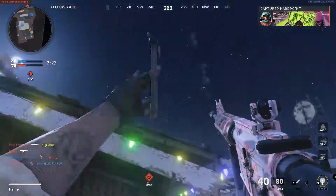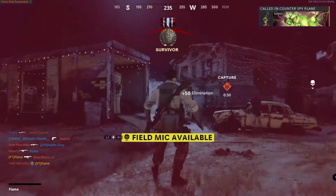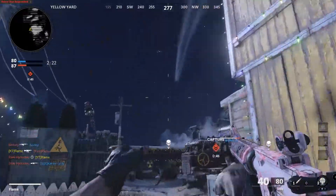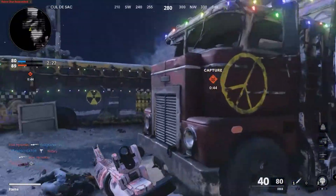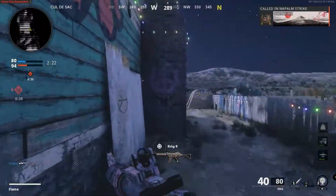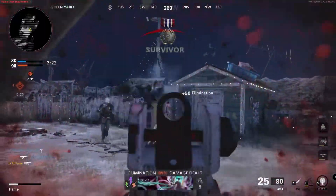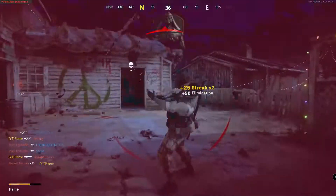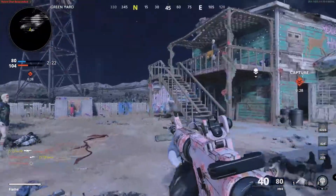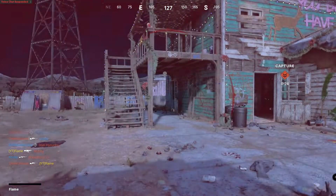If I get through 10 guns during winter break, that would put me at 19 out of 29 guns gold — two-thirds of the way through. That would be absolutely amazing. Obviously my pace would slow down again afterwards, but it would definitely put a sizable chunk in the grind.